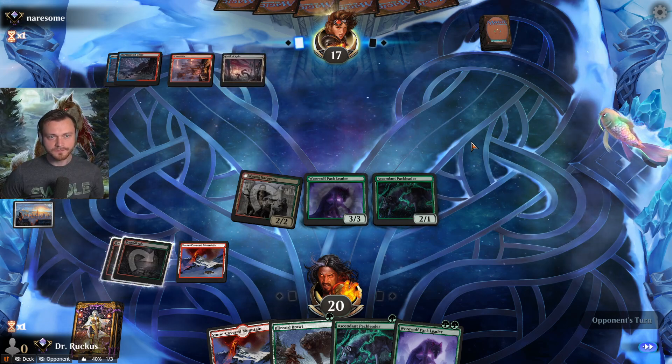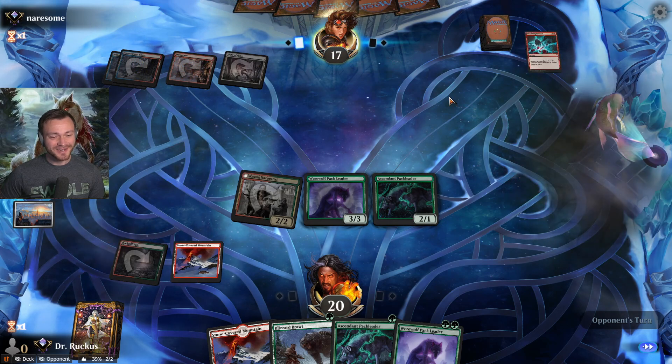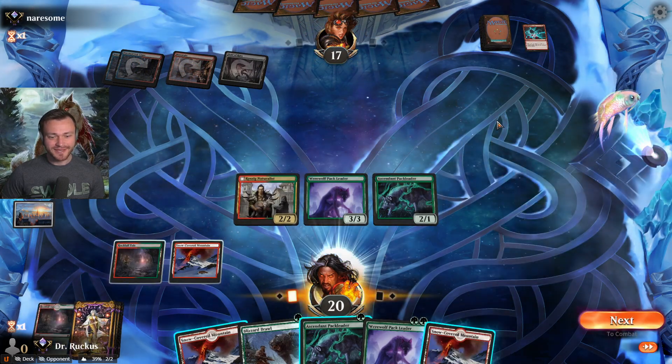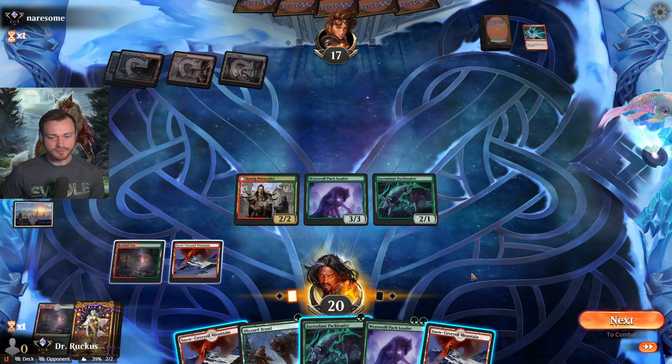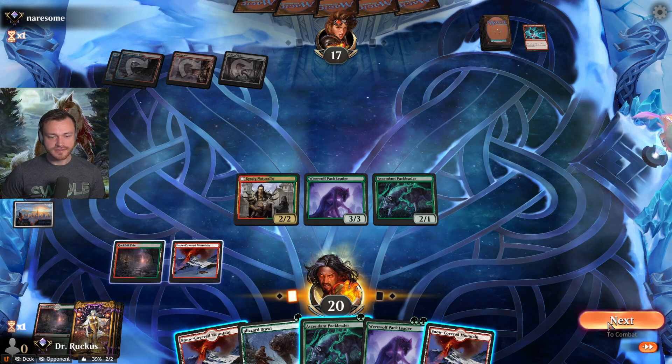Field of Ruin — not super relevant against us. Smashing Success — wow, look at that! We'll attack first and see what we draw.